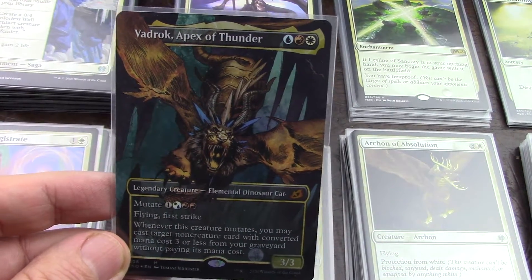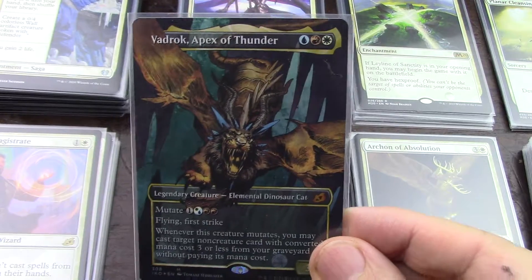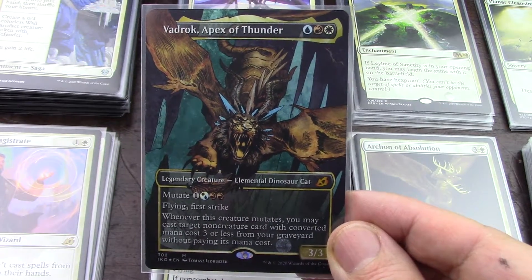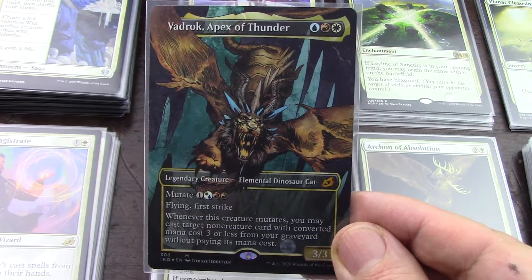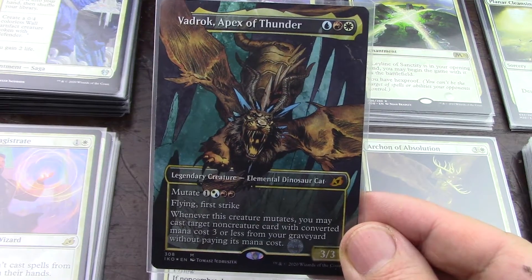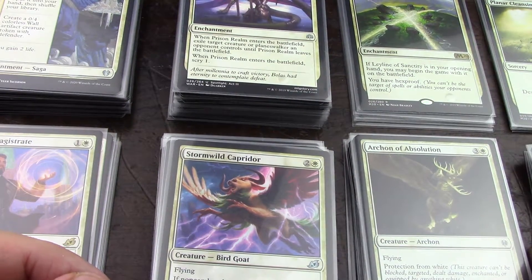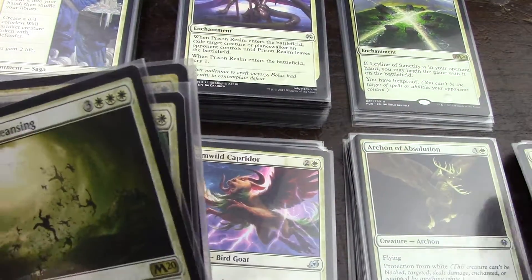I looked at the cards for Vajrok. It's a Jeskai commander. In the previous video on this playlist, I covered some background. This is going to be just a single build video. The cards are fairly well selected. I'm going for a lot of non-creature spells with converted mana costs three or less. And then for the creatures, I'm going for flyers. So I'm going to start with the non-creature spells first and then do creatures.